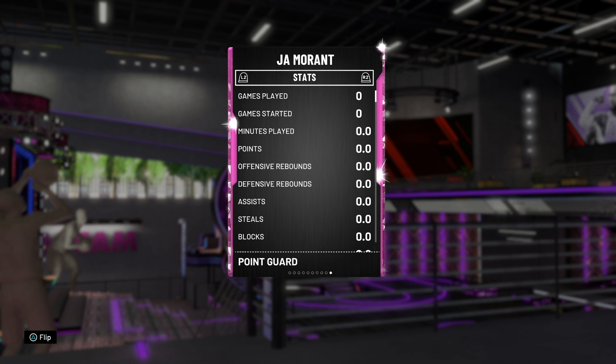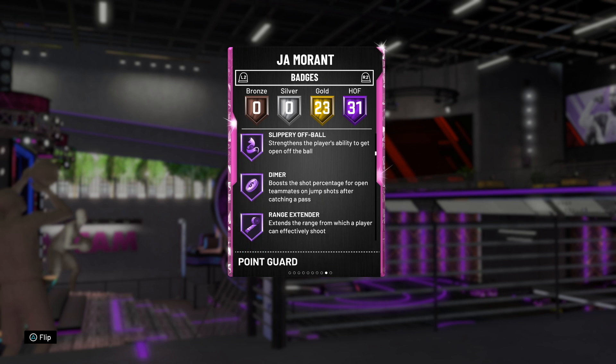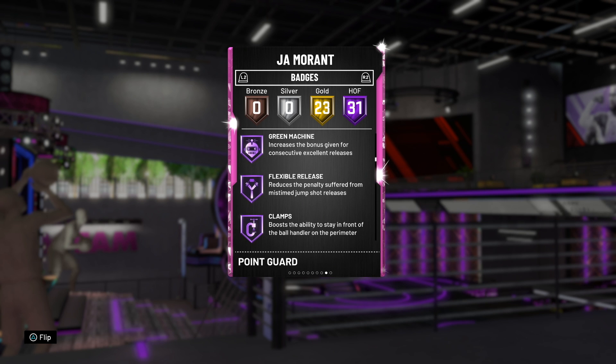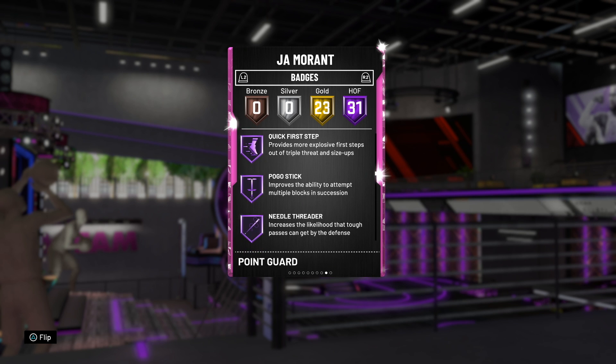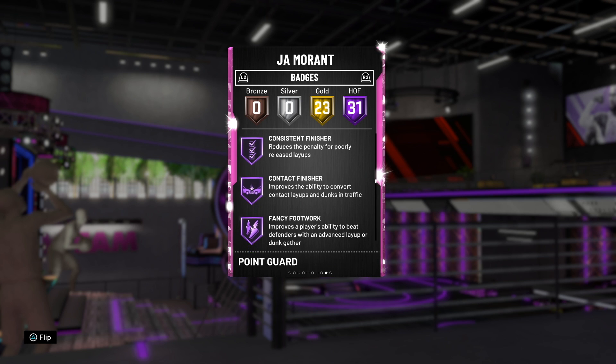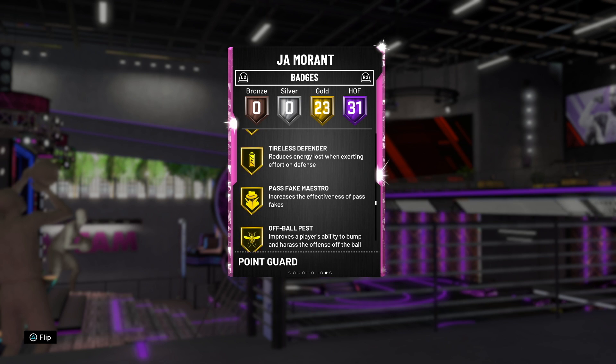Ja Morant is 99.96, got 31 Hall of Fame badges: volume shooter, difficult shots, acrobat, teardropper, relentless finisher, anchor breaker, floor general, tireless shooter, slippery off-ball, dimer, range extender, green machine, flexible release, clamps, dead eye, tight handle, stop and go, space creator, quick first step, pogo stick, needle threader, downhill, consistent finisher, contact finisher, fancy footwork — and a lot more. He's got 23 gold badges as well.